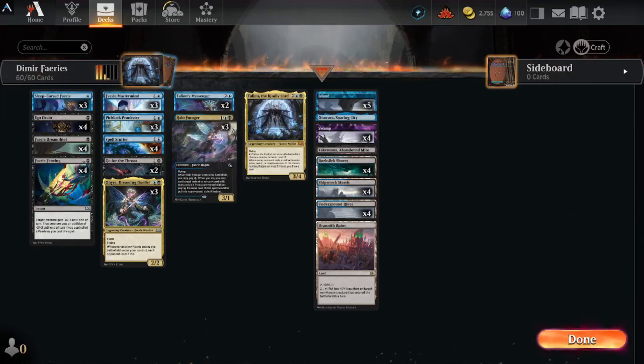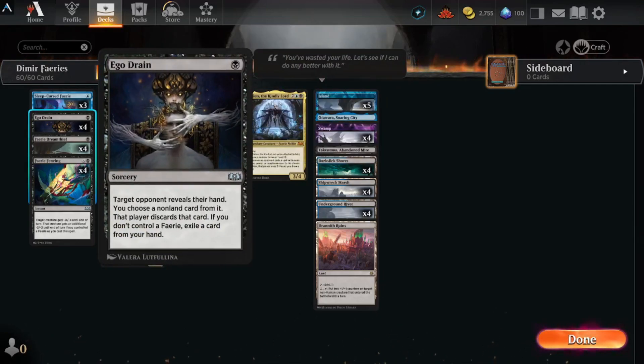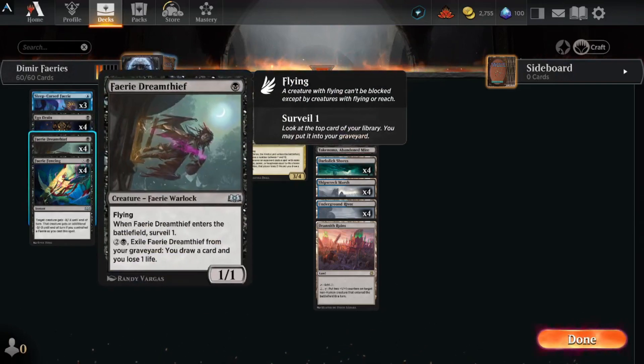What we're going to run is the Sleep Curse Fairy — one mana for a three-three flying, ward two, but it enters with three stun counters and you can pay two to untap it. Ego Drain: target opponent reveals their hand, you choose a non-land card from it, they discard that card — if you don't control a fairy, exile a card from your hand.